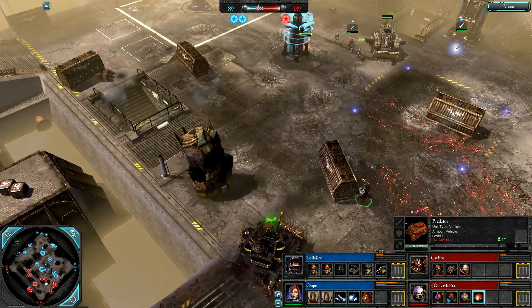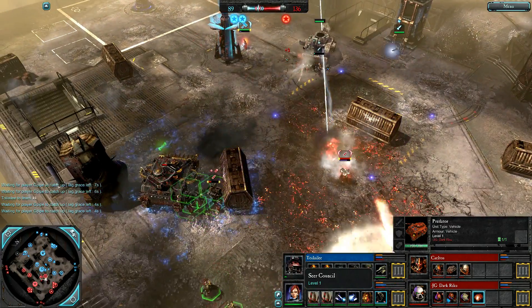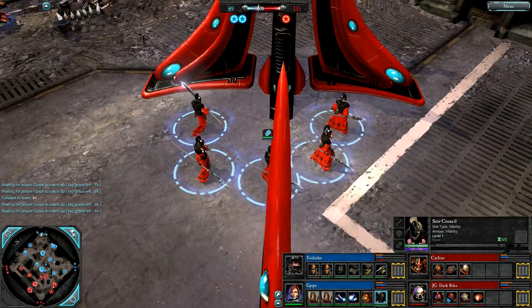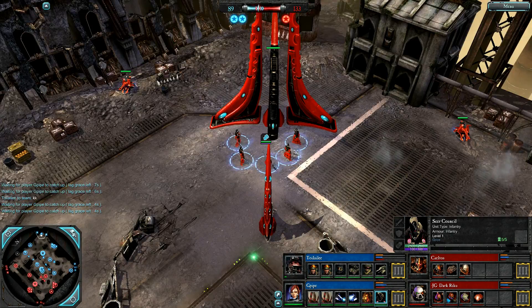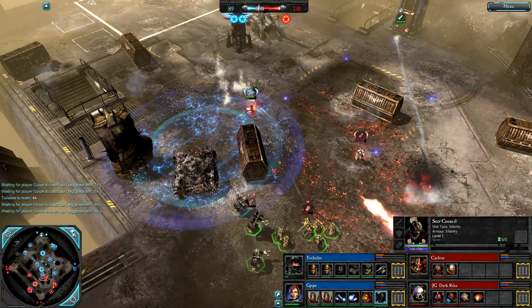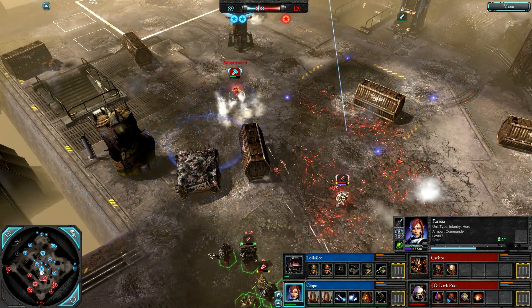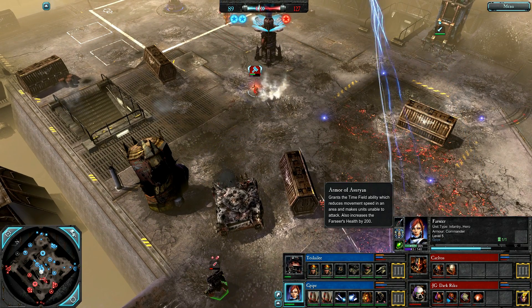Here is a Predator from Dark Riku — Blue Team with a huge unit advantage now. We have some Seer Council on the field for G-Pipe, with a new portrait which is why I was confused. Time Field used on the Chaos Predator to take it out.